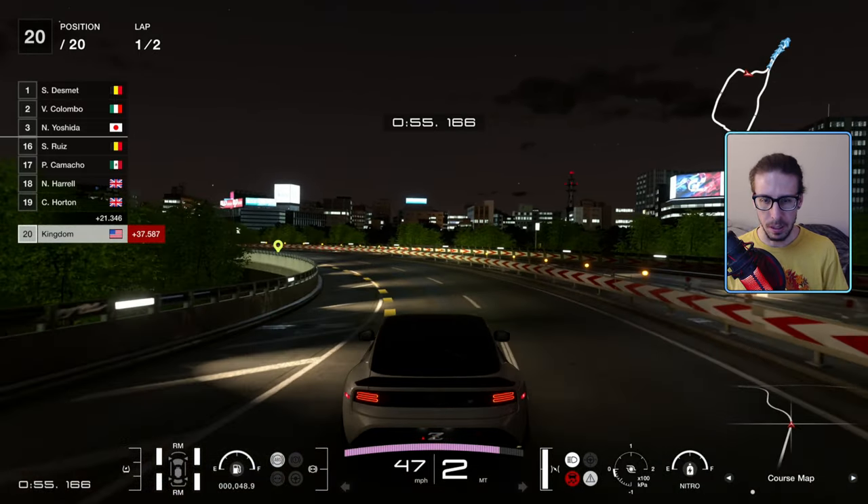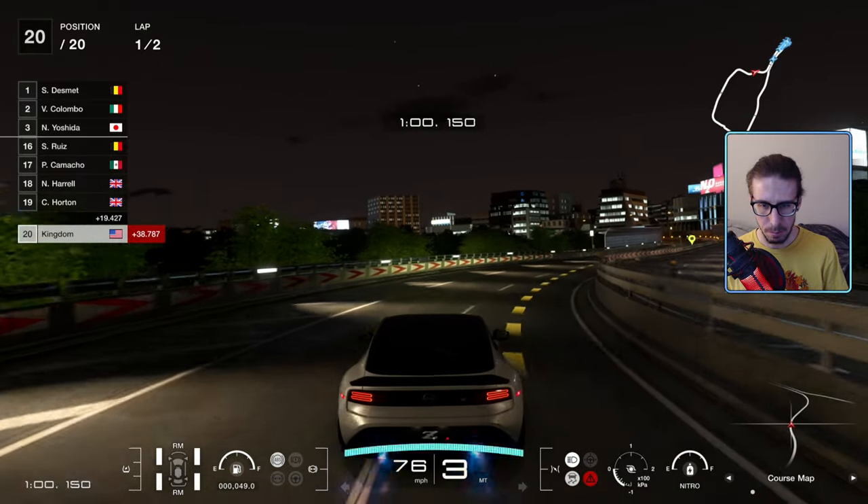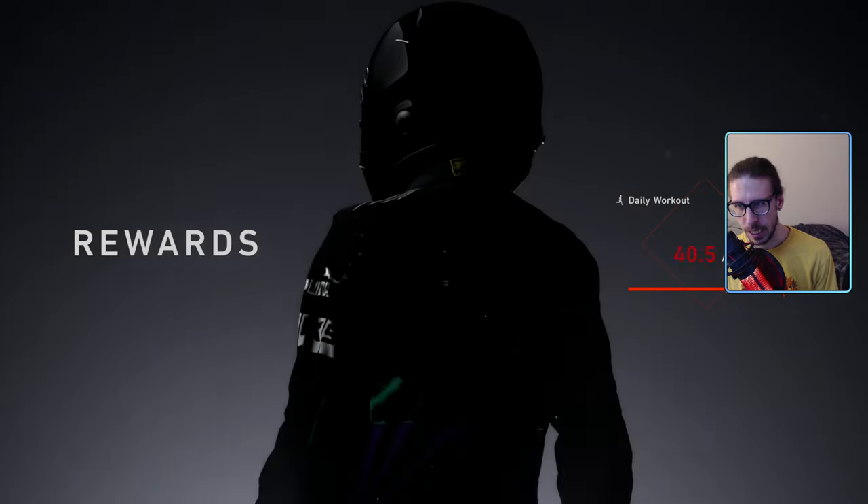We're going to grab the RX-7 FC. Look at this — ready? Anyway, let's go do it. I'll show you how it's done.